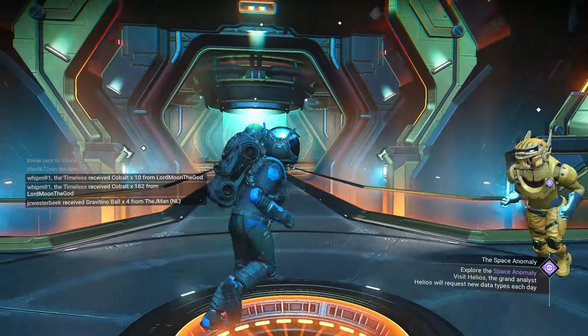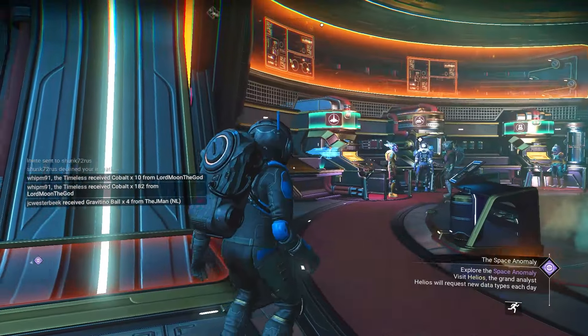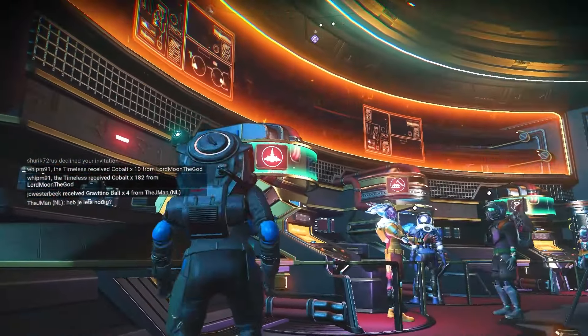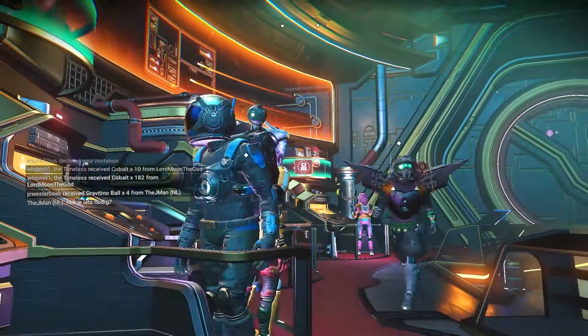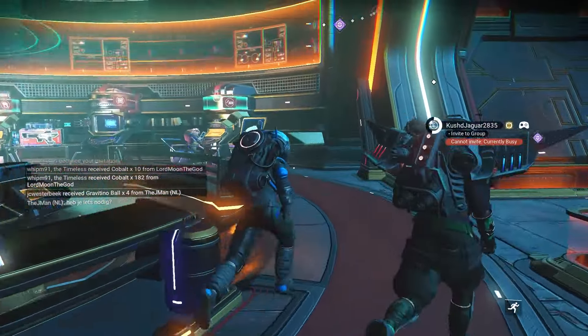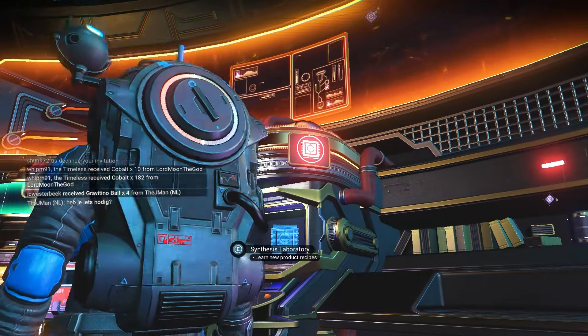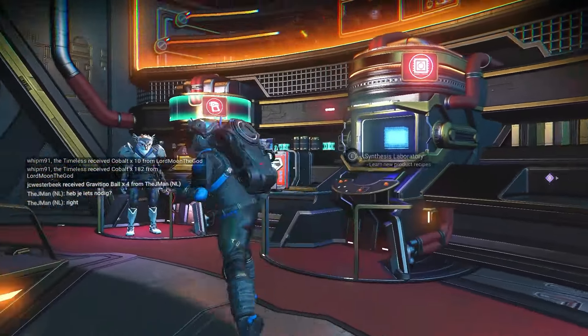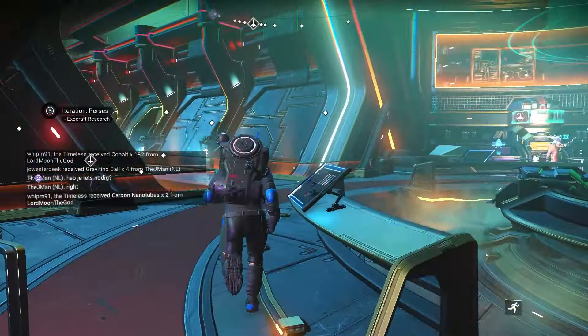If you want to learn about blueprints, they're all here in the Space Anomaly. The vendors have little symbols up top to tell you what each one is for: ships, base building, your personal exosuit, exo crafts, synthesis and crafting, and weapons. There's something here for everything.